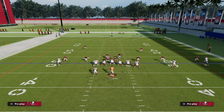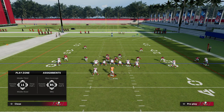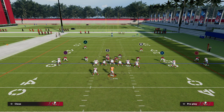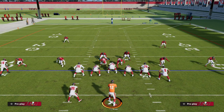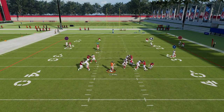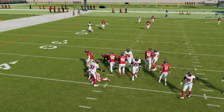We can also send the nickel corner with this play. In that situation, we might want to create a cover two on the right side of the screen. Now we'll have the nickel corner blitzing, and a lot of times if they block a running back, you'll still be able to get that nickel corner around the edge.